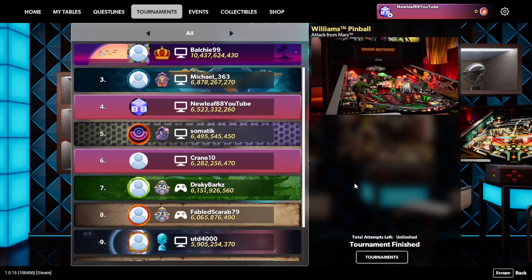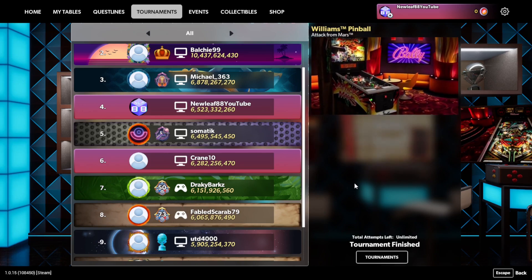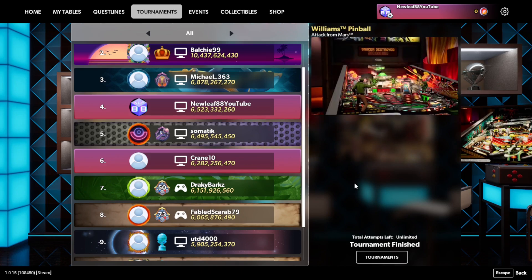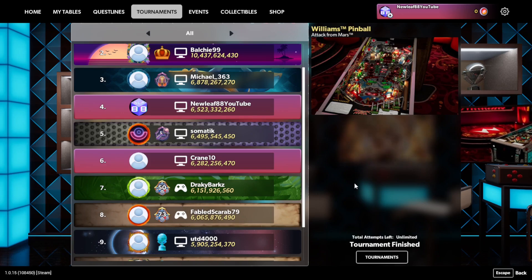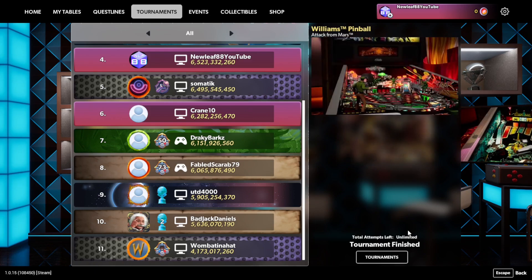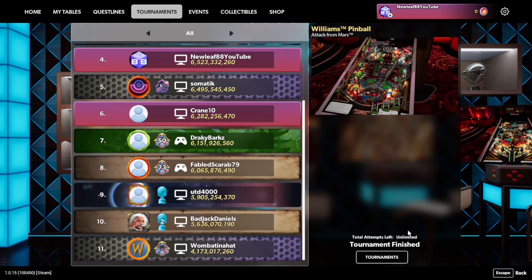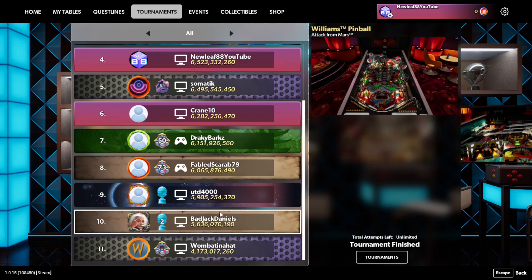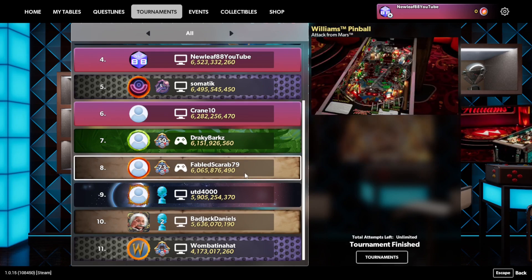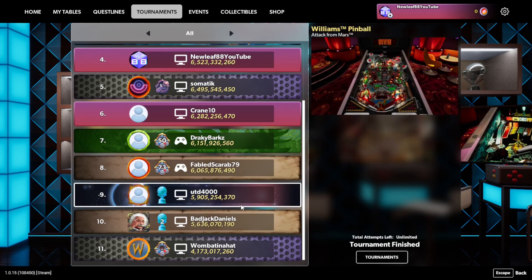In sixth place, Crane10Bats with six billion points just under fifth place. Seventh place, Drackey Barks with six billion 151 million. Underneath him is Fabled Scarab 79 with six billion points, and in ninth place UTD4000 with five billion almost close to six billion. In tenth place, Bad Jack Daniels with five billion 636 million. Last but not least, in eleventh place, Wombat in a Hat with four billion 173 million points.